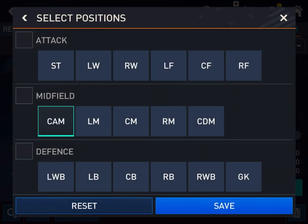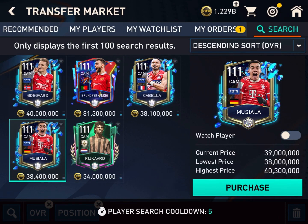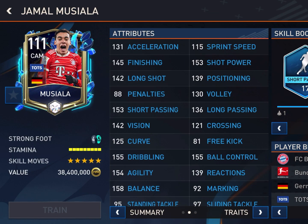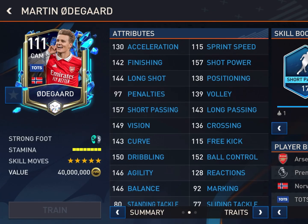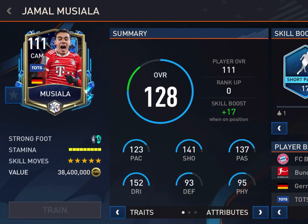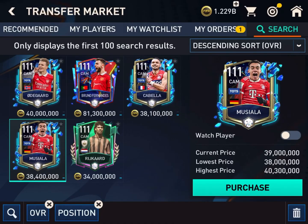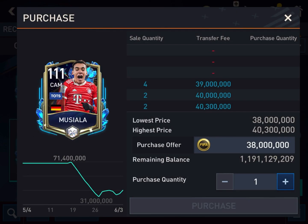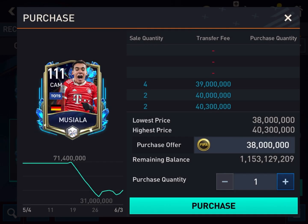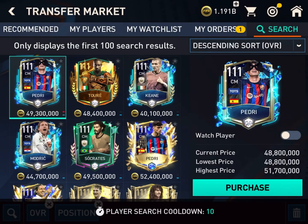I have already bought Muller. In the central attacking midfield position there is Odegaard, Bruno, Cabela, Musiala, and Raikard. The Musiala card is good with short passing skill boost — he scored a tremendous goal in the final match day of Bundesliga. I think I will go for this Musiala card. Short passing skill boost. Let's bid 38 million, the lowest price. I think I can buy it for 38 million — Jamal Musiala of Germany.